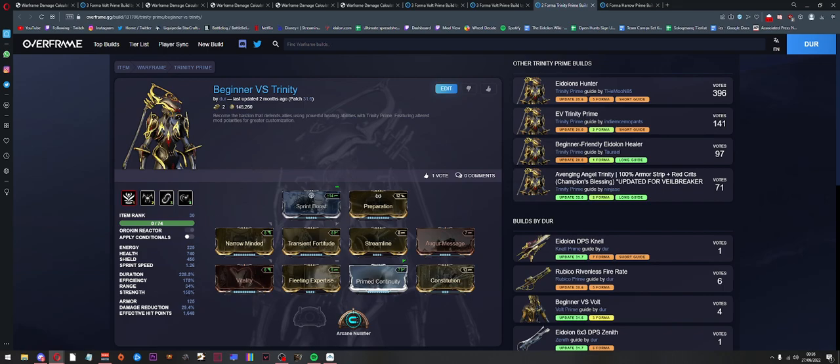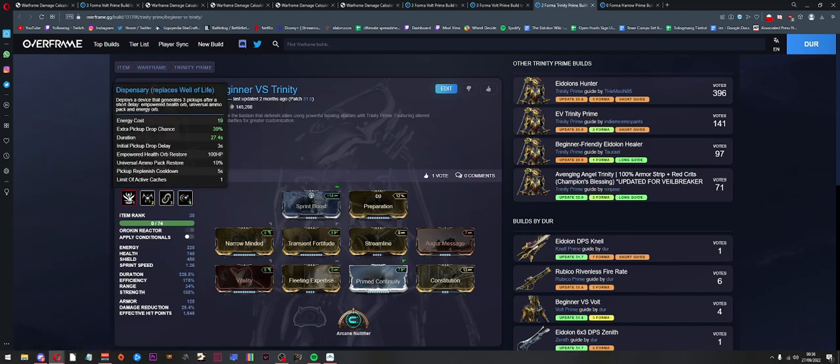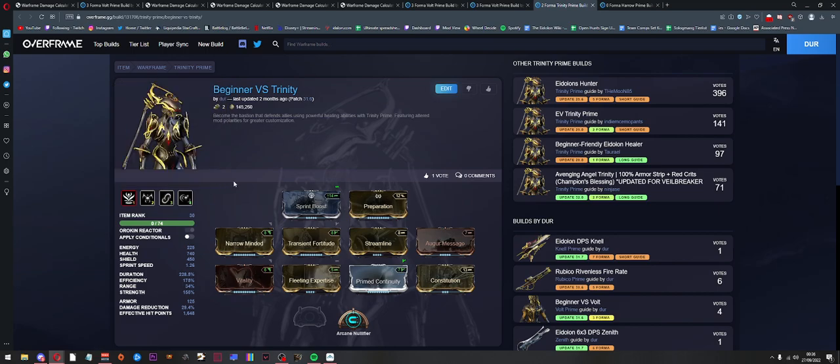Moving on to Trinity. The first thing we look at is power strength — we want at least 150% to get the damage reduction from Bless to 75%. Then we fill out the build with as much duration as possible, as well as efficiency because Bless is a fourth ability with 100 energy cost baseline. We want to get that down to 25 with 175% efficiency. Once again Dispensary for basically infinite energy, and Sprint Boost as the aura.